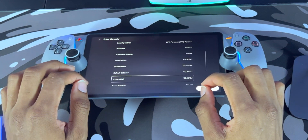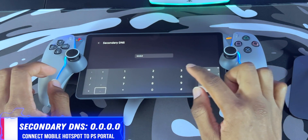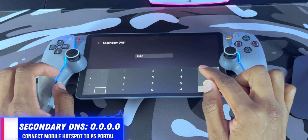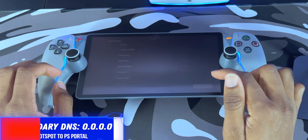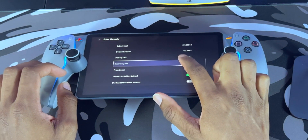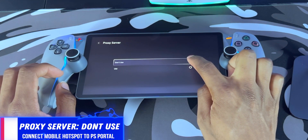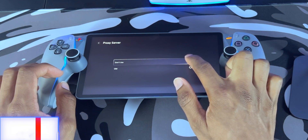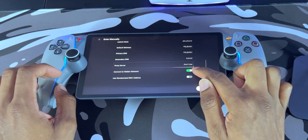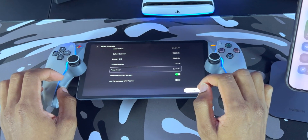Press Done and scroll down until you see Secondary DNS — this you do not want to change. Keep it at 0.0.0.0. Press Done and scroll back down until you see Proxy Server. Make sure it says Don't Use. At the bottom, enable Connect to Hidden Network so it can find our phone's mobile hotspot.